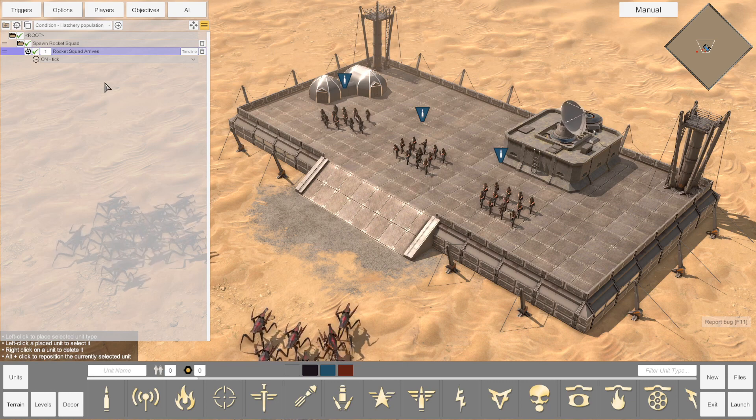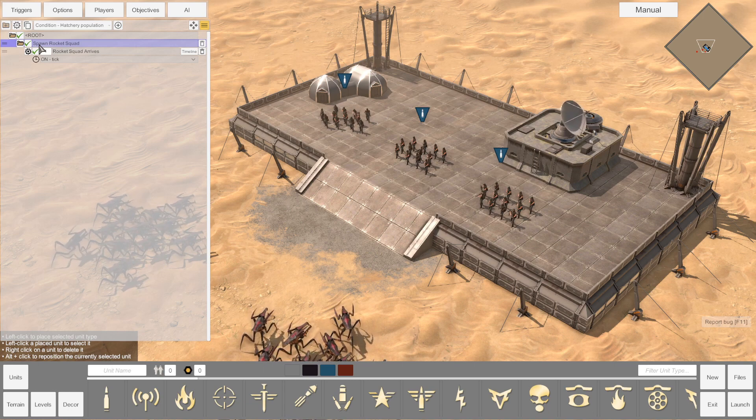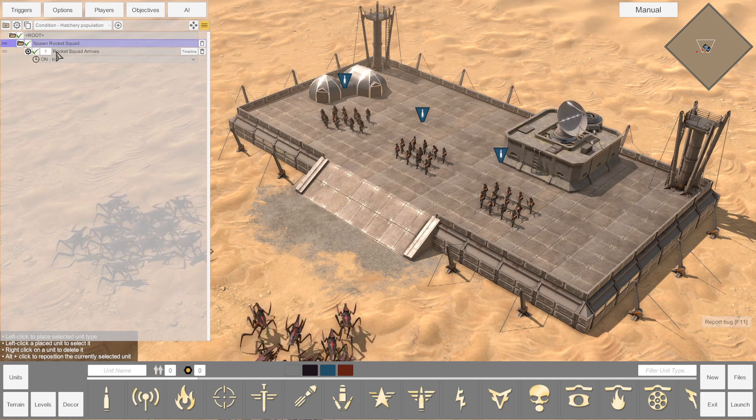Now that we have our trigger, let's talk about some of the options. We have the gear icon to the left of the trigger — this allows you to collapse and expand a trigger to keep things tidy. Next we have the checkmark next to both the trigger and the folder. The checkmark near the trigger determines if the trigger is active or not at the start of the mission. The checkmark next to the folder determines the same for all triggers within it. Disabling a folder will not allow any triggers within it to fire even if the trigger itself is enabled — this is great for some advanced trigger work later on.